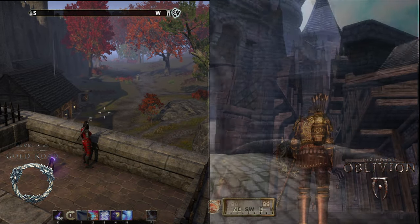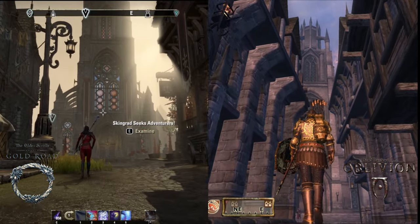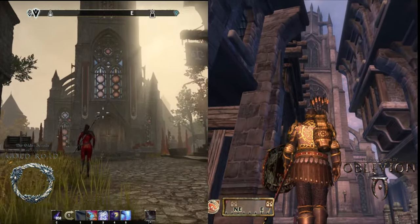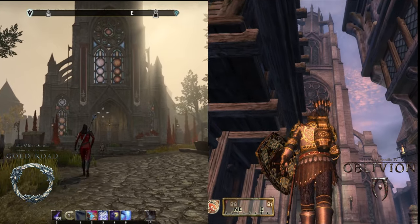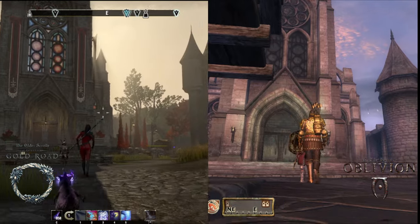Let's go look at the church. You said the street was wider in ESO's time? Yeah, a lot wider — look at that. Like the whole city was remodeled over the years, but the church has stayed the same. It must be the oldest building in Skingrad.